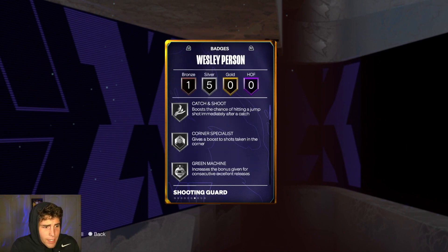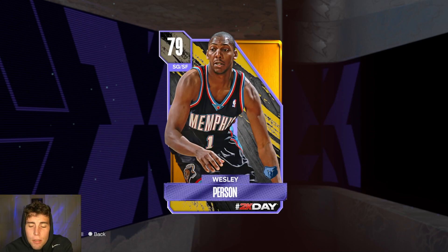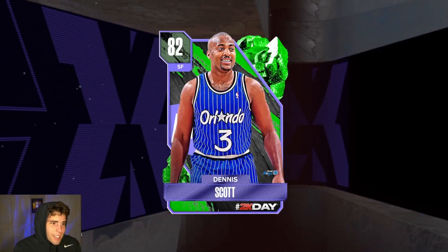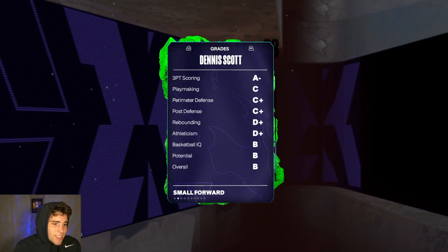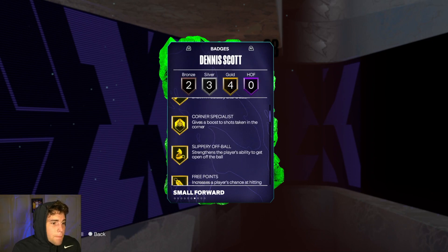Wesley Person — you might remember the Amethyst from last year. He does have a good three-ball, decent speed, decent lateral quickness, as well as some decent shooting badges. He's not great, but if you need a card to start off your squad, he can at least knock down shots for you.